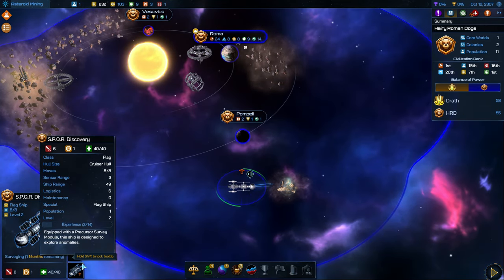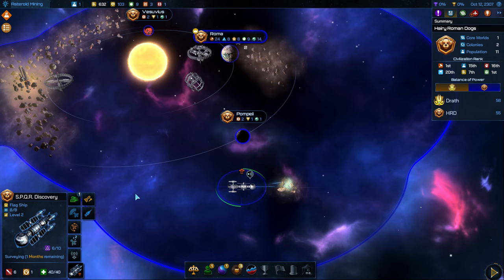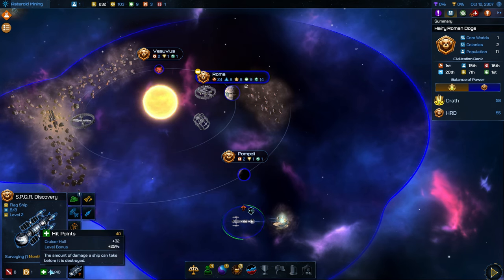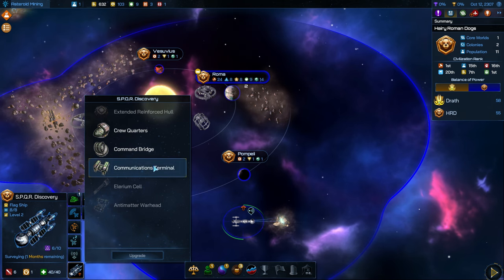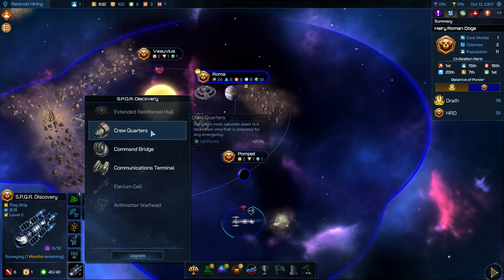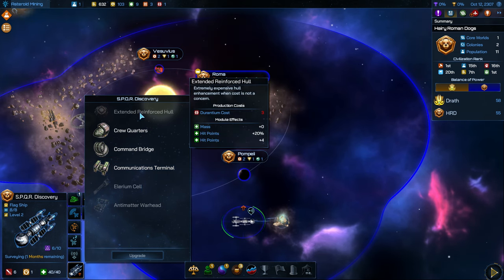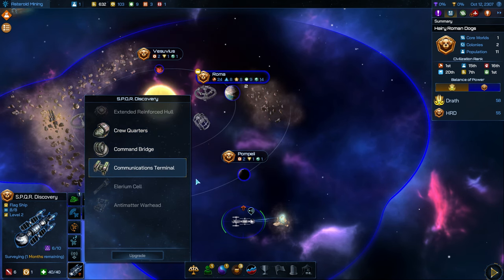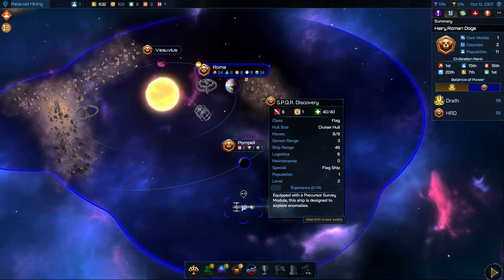We can upgrade our Discovery. Flagships and commander ships can be upgraded as they get experience. Regular combat ships, when they get experience, don't actually get upgraded — instead they just move to the next level where they'll get some more hit points, I think plus 25%. But in addition to that, you can upgrade them with a variety of different bonuses. Some of these we can't get because we don't have the necessary resources. We actually want to get the command bridge for the plus one moves, so that we can move further each turn as we'll be moving around this entire sector with this flagship.